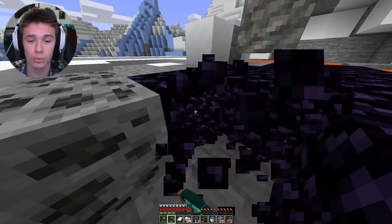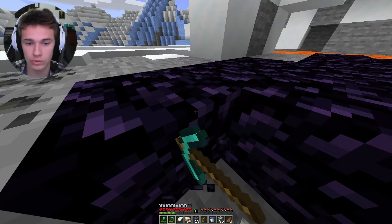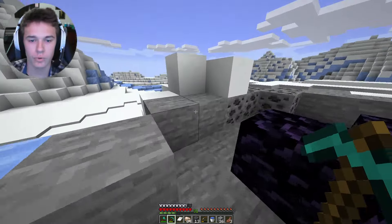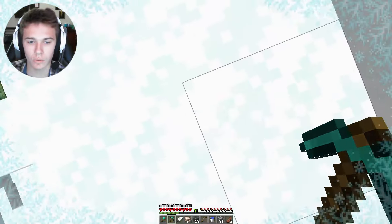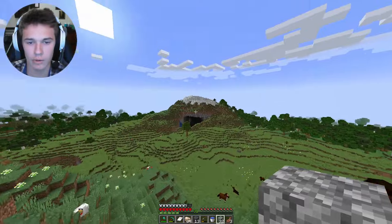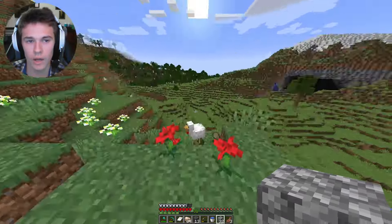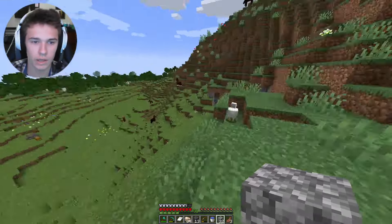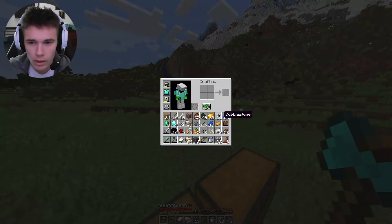Perfect pool of lava — now we can get some obsidian. For an enchanting table we need four obsidian, and for a nether portal we need ten — so fourteen in total. This place looks pretty nice too. I could definitely see a house being right here. I'll leave it up to what you guys think, because this looks like a pretty good place, but so does that other hole in the ground. Do we build above ground or below ground?